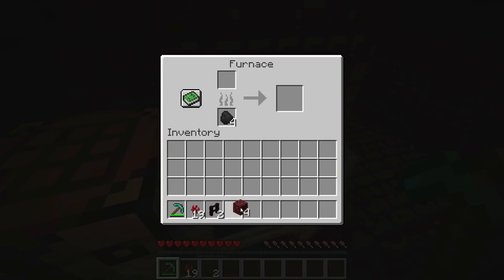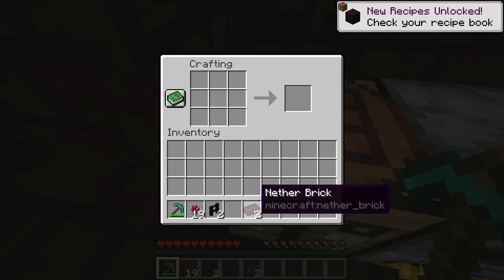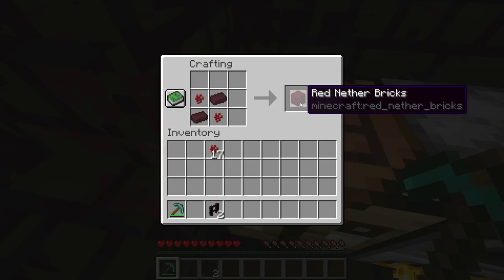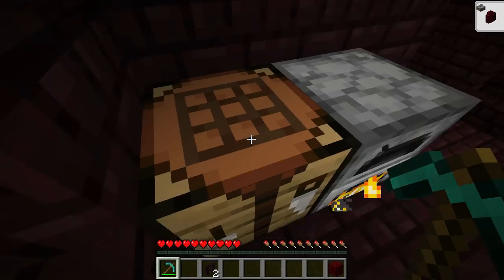We're going to smelt the netherrack into nether bricks, and with nether bricks and our nether wart in a pattern that is either like this, or we can alternate it like this, we make red nether bricks.